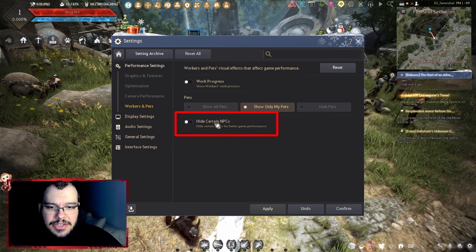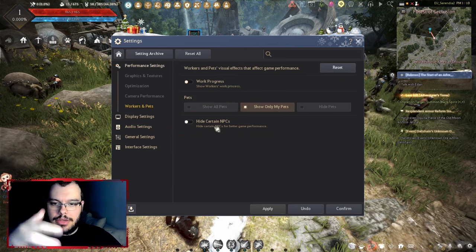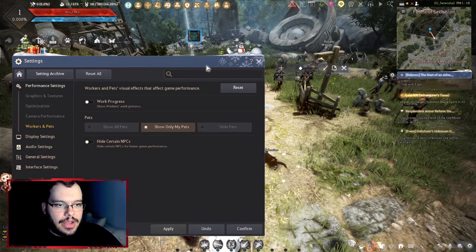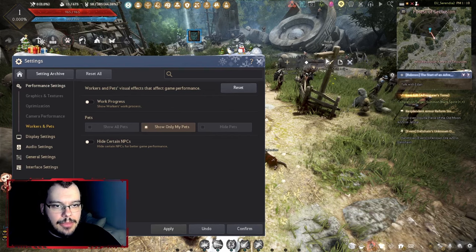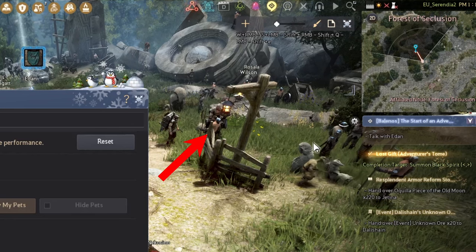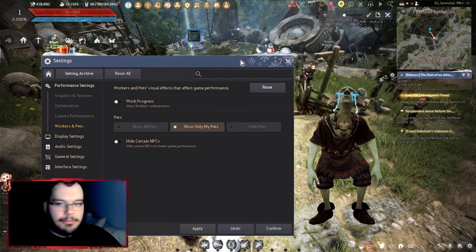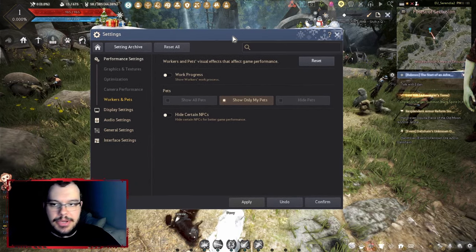You can hide certain NPCs that don't matter from your screen. There are a lot of decorative NPCs that look nice but aren't important, so you can remove them by pressing the relevant button. It looks better with them, but they're not necessary.